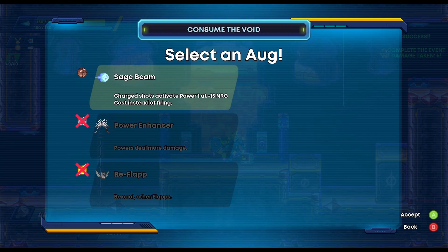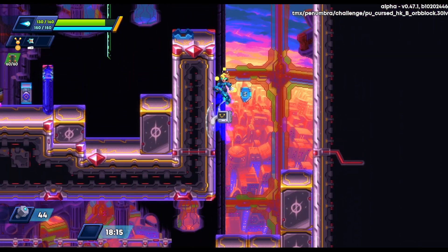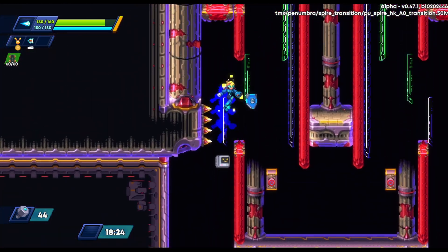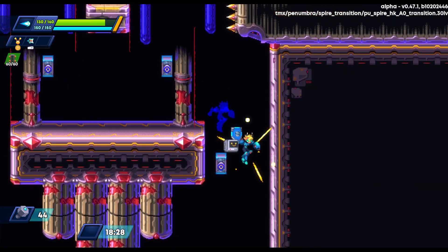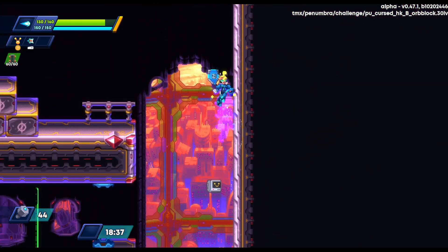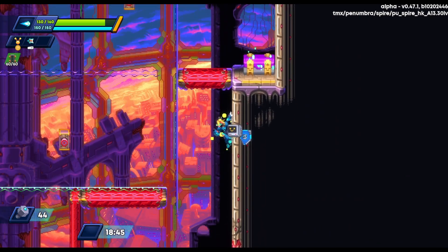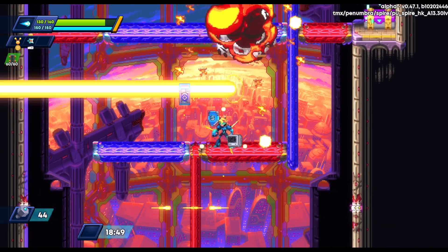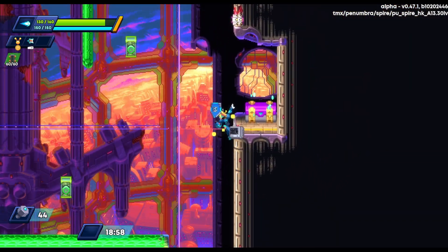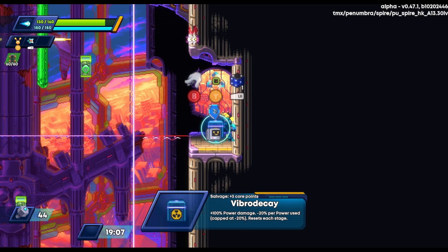There was a re-flap that would have been way better, but I get this interesting buster augment weapon instead. I've never had this before and it definitely takes me a while to figure out what's going on. Essentially, instead of shooting a charge shot I use the weapon in my first weapon slot, but it costs a lot less energy — I actually think the discount may be so strong it makes it free.